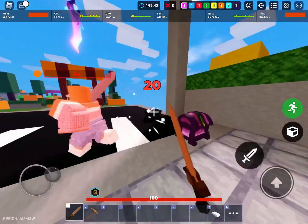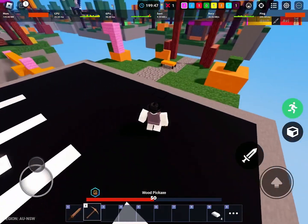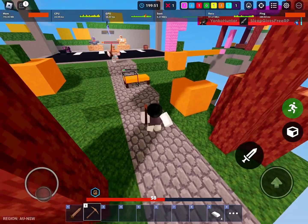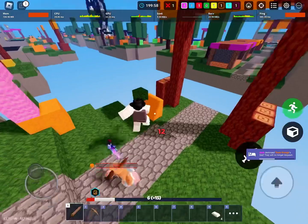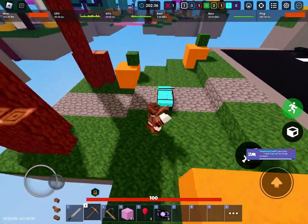Oh wait, wrong clip. Anyways, so you see with Evelynn, like last clip, usually if you teleport in a bad position, the speed can sometimes lead you to the void. Why am I only doing 12 damage to this guy? I don't know how, but anyways.